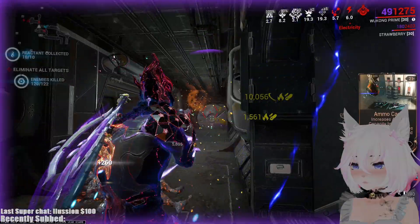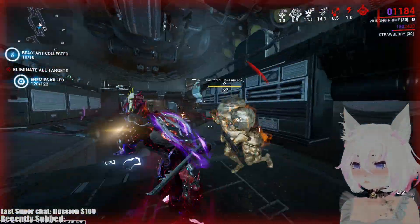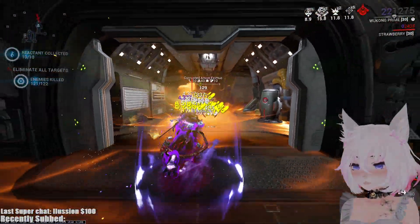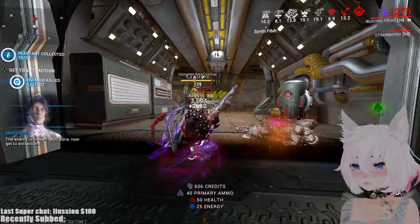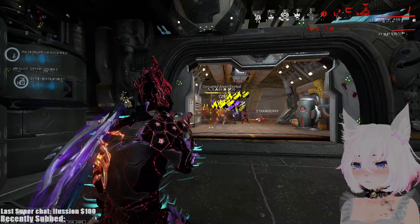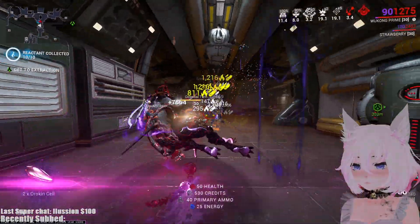Subsume Gloom on any Warframe and Eximus units are no problem. Just hop around a little bit to stay alive — I don't even have to use my ability to heal or go invincible. Hop around, roll into the fire so you don't take a rock, dodge the electric circle so you don't lose any of your energy.